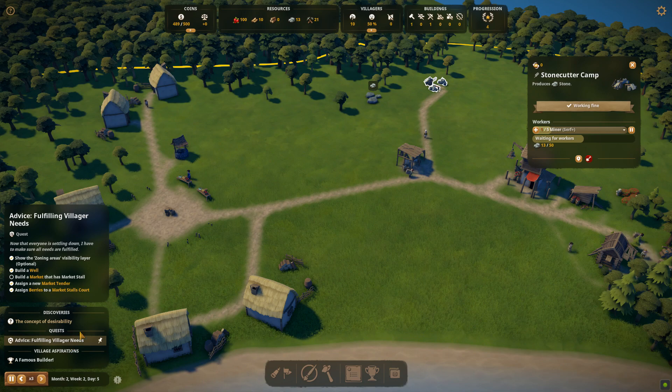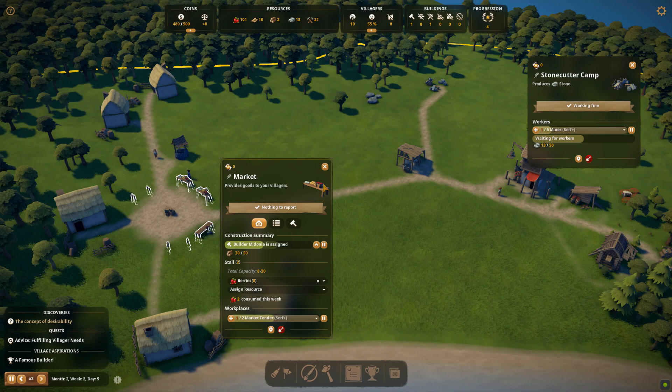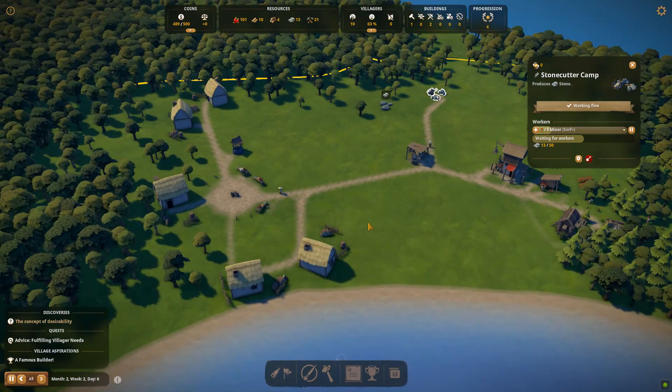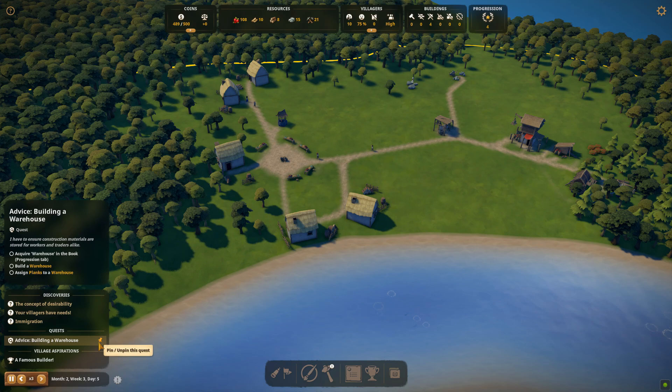We're just highlighting when stuff is being built. Happiness is already going up — it's at 50%. We just need to finish the market to tick off that last objective. It's got 30 out of 50 wood, so it still needs another 20. Our lumber yard is going well, we've got a transporter assigned, berry collectors assigned, and a stone cutter assigned. With only 10 serfs you do need to keep moving people around buildings.